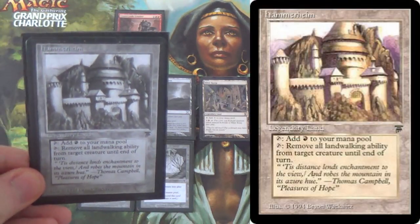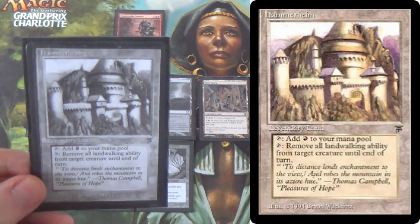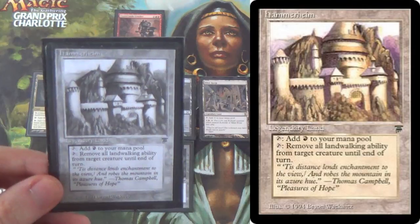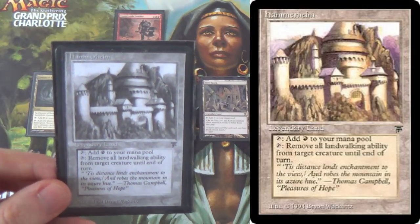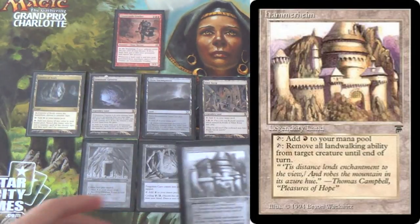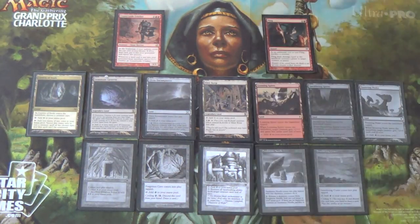We run a one-of Hammerheim — it's legendary, so just one. Landwalk is not really a thing in Legacy. But you don't really have much of an opportunity cost for running this — it still generates red without coming in tapped. If you're only running one, that's not really a big deal. And if you get Blood Mooned, it's going to make red mana anyway. Wasteland is about the only thing that would make you not want to run Hammerheim. If you're running all of these, that puts you at 16 mountains, not counting any Fetchlands.